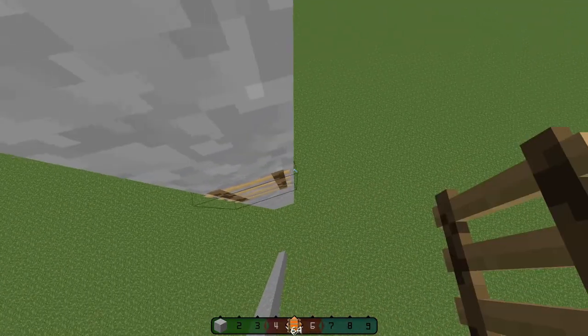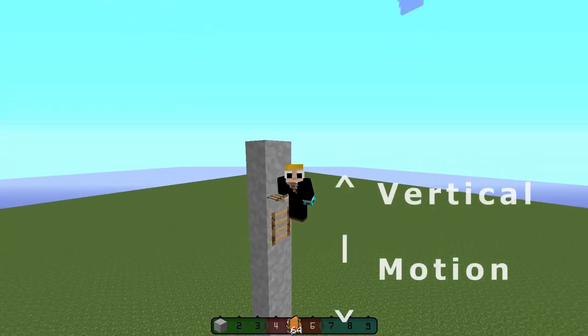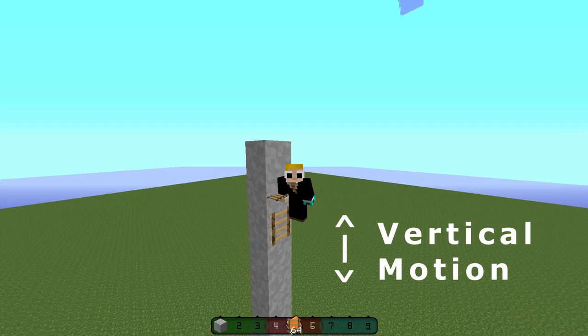To prevent this, try quickly pressing your sneak button as you come near the ladder. This will stop any vertical motion if executed properly.